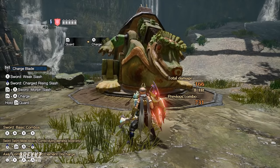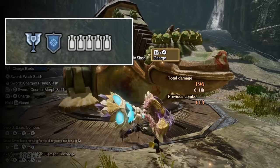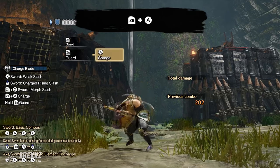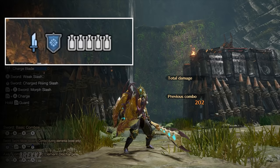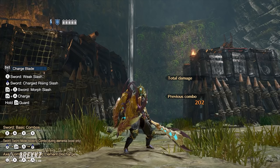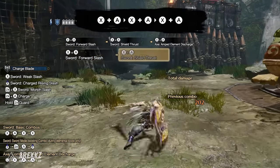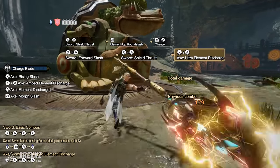Now it's important to understand phial storage. Holding down ZR allows you to guard — Charge Blade has a strong shield, even more so when it's charged. However whilst guarding, if you then press A, you'll perform this animation. Assuming you have phials built up, this will take that charged glow and fill the phials — you can see the glow disappears and the phial icons are now full. This is what we refer to as charging then storing your phials. Following an advancing slash with X plus A, you can press X plus A to perform a shield thrust, and if you then add a third X plus A input onto the end of this, you'll begin winding up the Amped Element Discharge. This same movement becomes Ultra Element Discharge if the shield is charged. Ordinarily if you let this animation play out it will expend a single phial in the process, and if your shield is charged it will use all your phials — hence the ultra in the name.